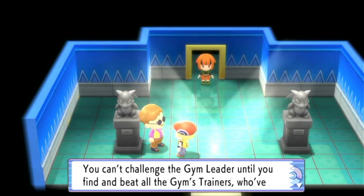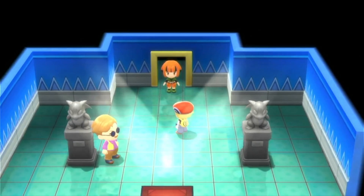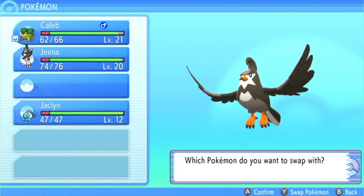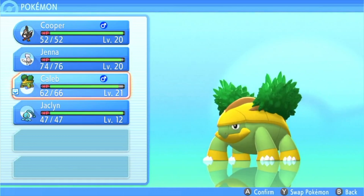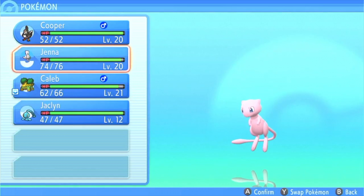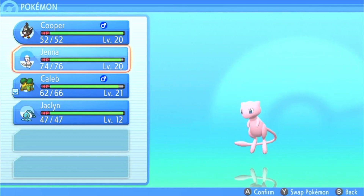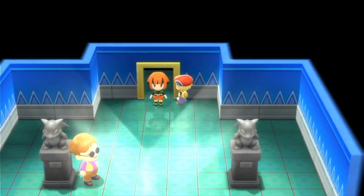It is a grass type gym, and because of that I am going to put Cooper out in front as he is super effective against it. I didn't really heal but all I faced were those water types, so now let's go face this gym.